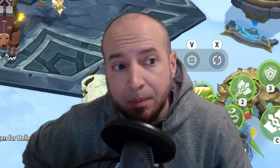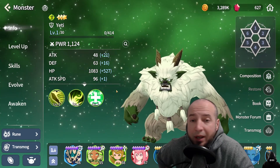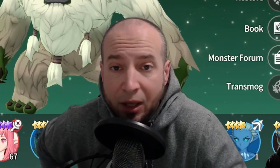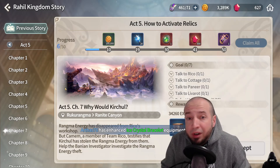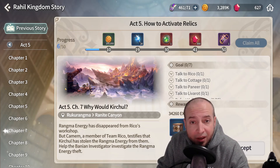For a super free to play team, bring Wind Yeti, Wind Yeti, Shannon, and Konamiya. It's a super sustained team — just dodge the red stuff and apply heal block. This applies to 99.99% of all the hard stuck stuff you're going to come across.